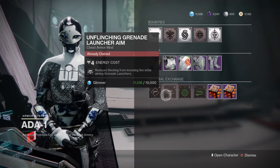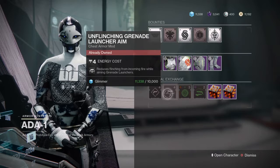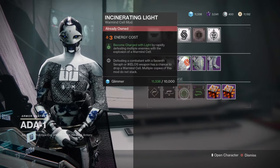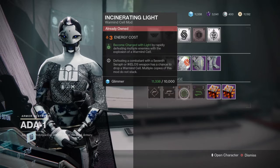We got Unflinching Grenade Launcher, which reduces flinch from incoming fire while using grenade launchers. I'll definitely use this for Anarchy in PvE and the Colony in PvP - I'm just petty like that. We also have Incinerating Light, which is a Charged with Light mod that activates when defeating multiple enemies with a Warmind Cell explosion.